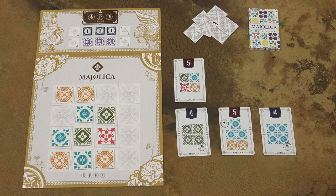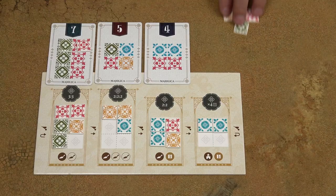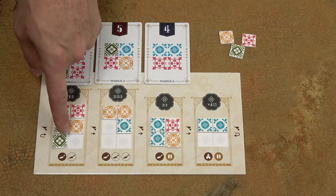The final phase of a player's turn is to run the workshops. Let's say a player would decide to take this column. He would take these three small tiles and obviously wants to place them in the first workshop, because if these conditions are fulfilled, the workshop will run.